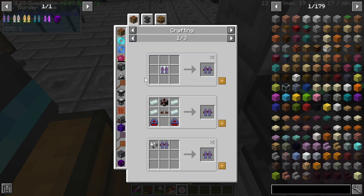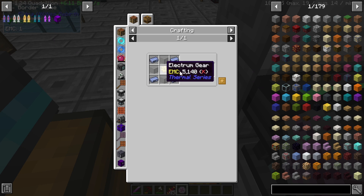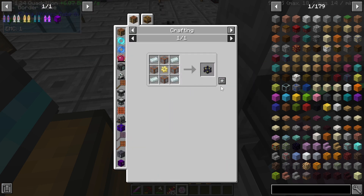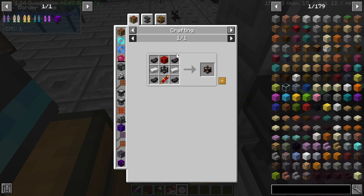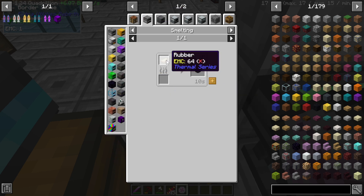Let's see — the only thing I need left, realistically, is the Redstone Flux Cell, which needs a Redstone Flux Cell Frame, which you can see needs electric gear... as well as, unfortunately, cured rubber. Where am I going to get that?